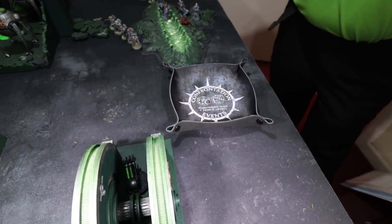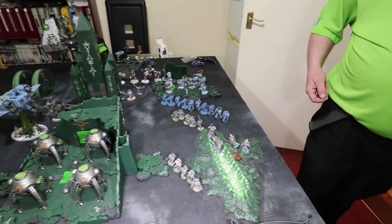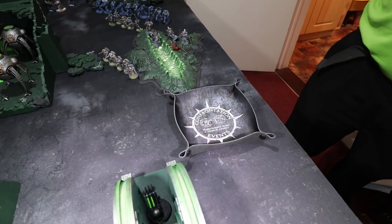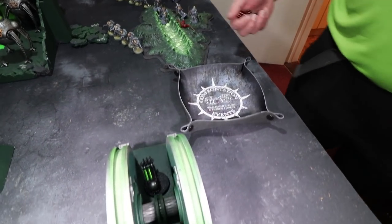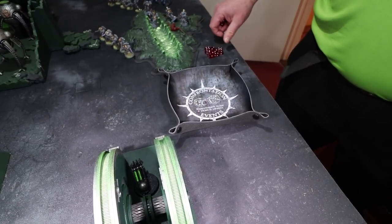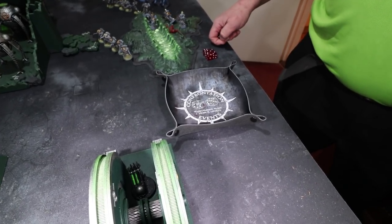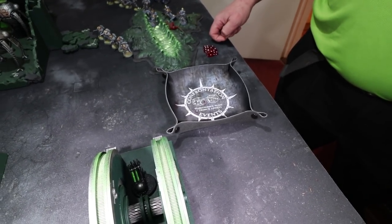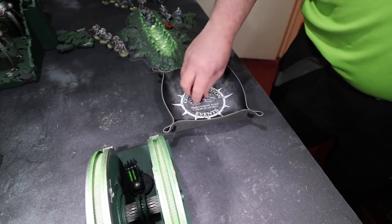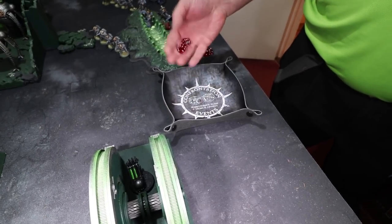Richard spends a command point — using Obey — so anything within six inches of the cycle now gets minus one to hit. That's one command point used, eight left. Nihau Stormcaller does his last two powers: Wolf Spirits on himself. He fails, but re-rolls one psychic test, gets it on a seven, granting six additional attacks. He's not going to make a charge but the power is active.